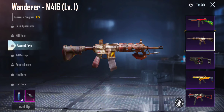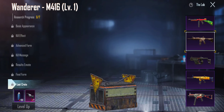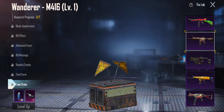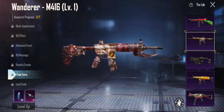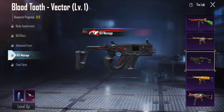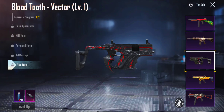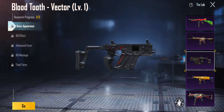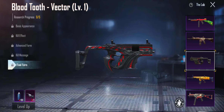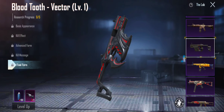Wanderer — kill effect, advanced form — a good 6 out of 10. Blood Tooth — a good 4 out of 10.